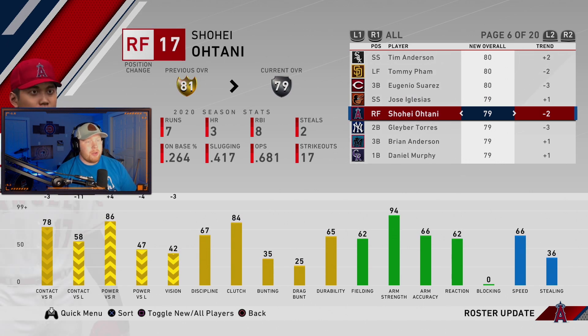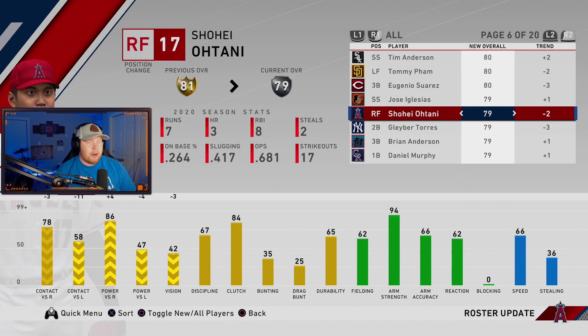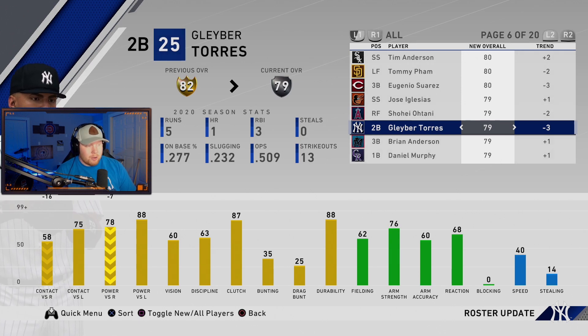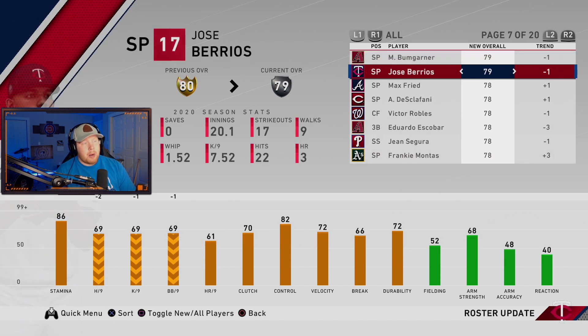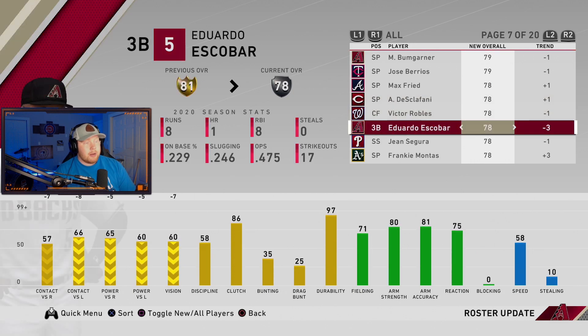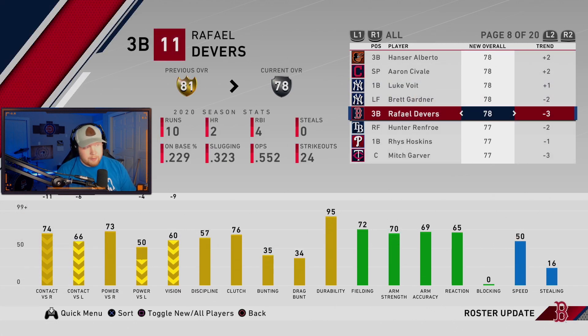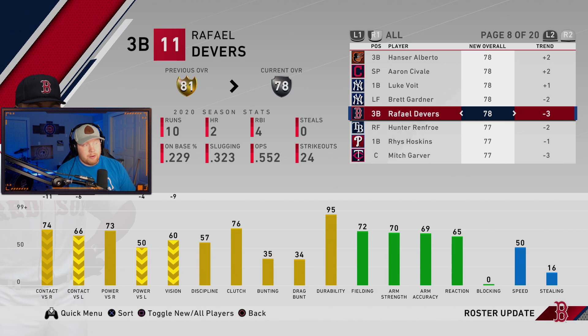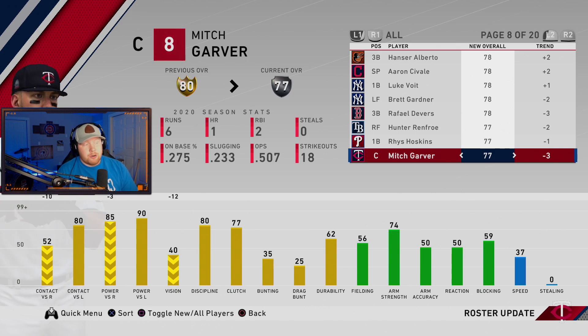Among the silver movers, the notable one is Shohei Ohtani — he got a position change from starting pitcher to right field, so you can't pitch with him anymore. Definitely a downgrade in contact, a little upgrade in power versus righties, but overall he's now a silver. Gleyber Torres is now a silver as well — the card definitely doesn't look as good as it did. We also got a bunch of other silvers: Bumgarner down, Barrios down, and Eduardo Escobar is down. Gardner down, and Garver got a minus three downgrade — but wait, this might be the best silver catcher in the game for Battle Royale. This is insane.